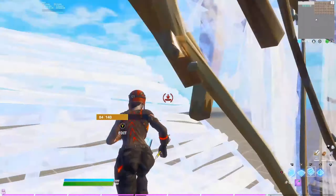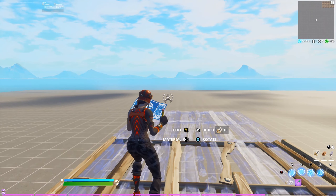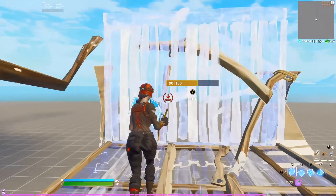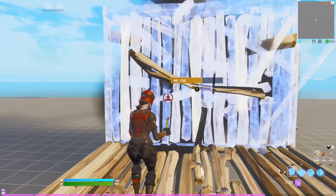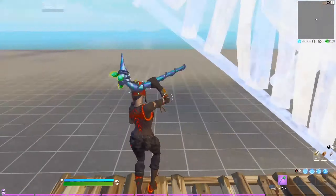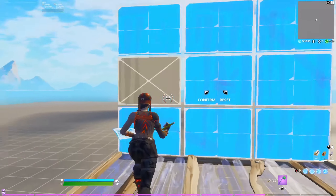Now I'm going to talk about some stuff that will make you edit faster. The first thing is crosshair placement. Basically, when you're editing a wall, your crosshair should already be in the perfect position so you only need a small swipe — instead of starting from far away and scrolling all the way across. The shorter that angle is, the faster you can edit the wall.